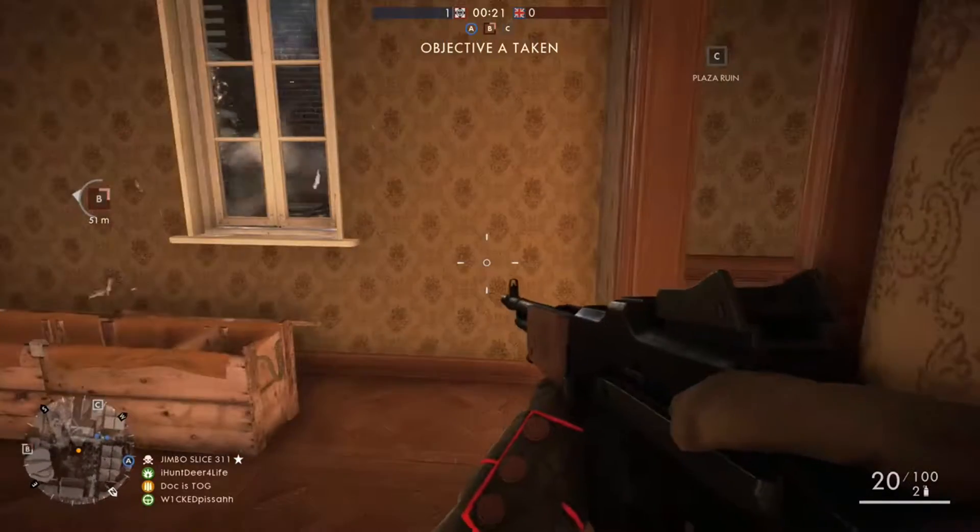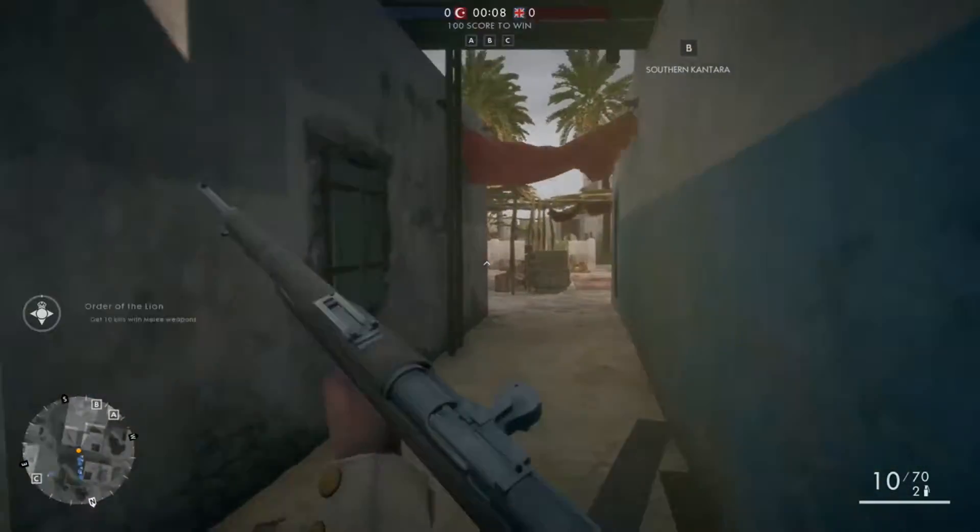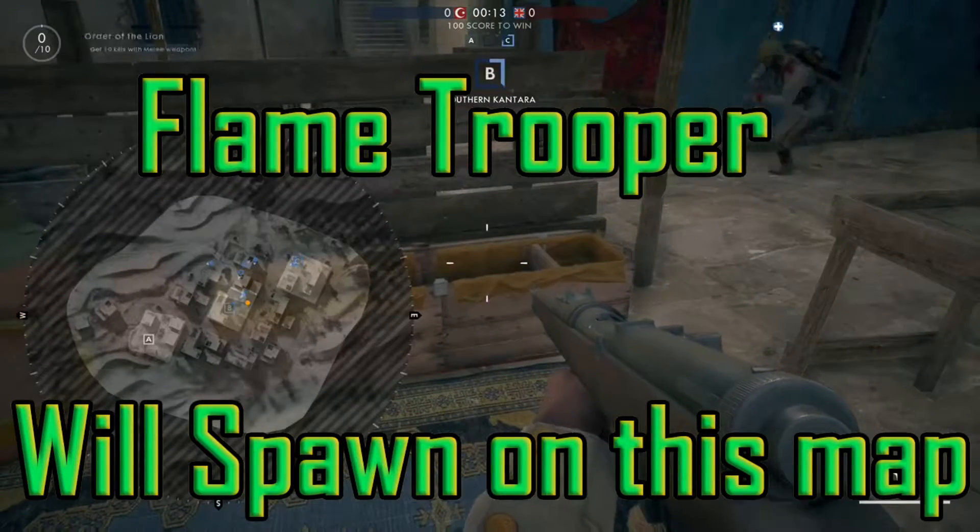Next here we're on Suez. I'm gonna go straight to the middle of the map right on B flag, and you'll see the kit here just next to the courtyard on Bravo.